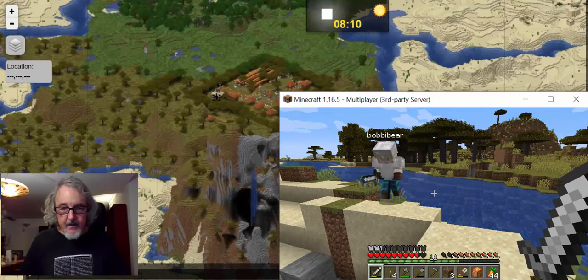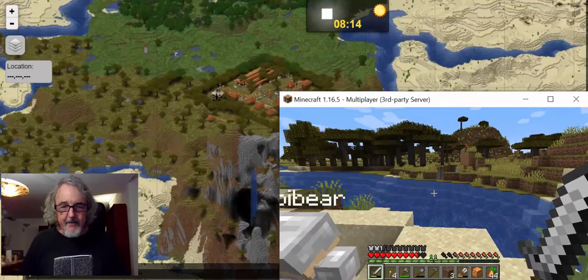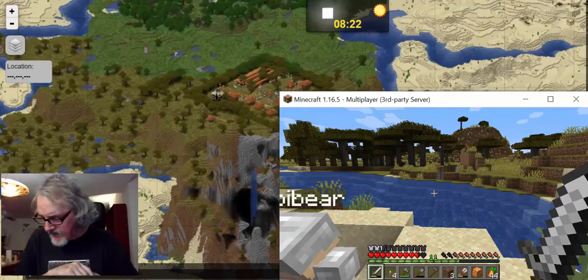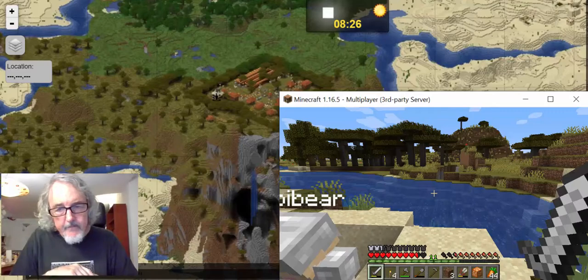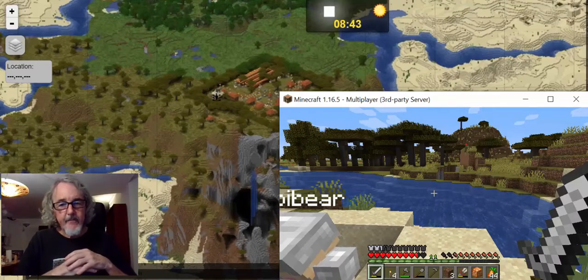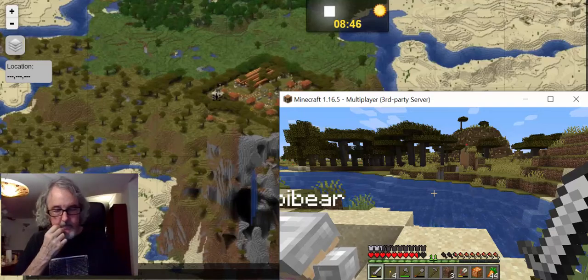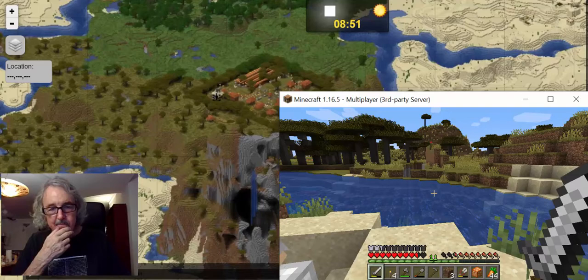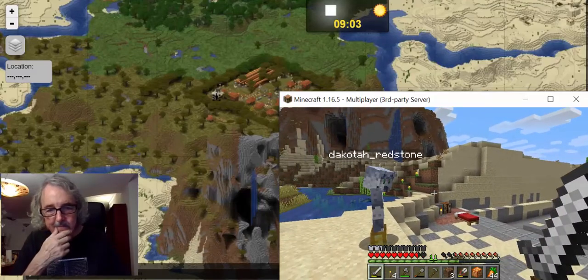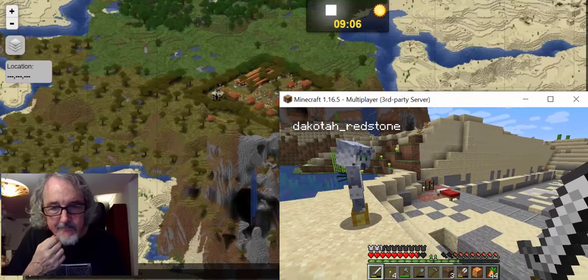Dakota notes this wasn't all the secrets — there's still things to discover. Other builds include a flying saucer, a pyramid, a secret jungle village, and more is being built every day. If you're interested in how to make things like this for your own students, or in drier subjects like structure blocks, Dakota can help. His approach as an instructional developer was one-on-one sessions: what's your problem, what do you need help with.